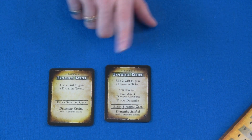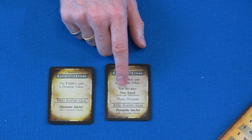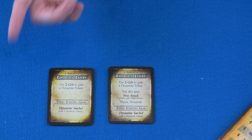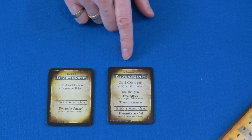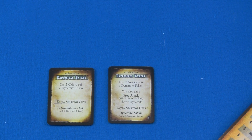Next up is the Bandito. Like the Lawman, not too many changes, but the important change for the Bandito was the Explosive Expert. We still have the ability to use 2 grit to gain a Dynamite token, but we now see that once per adventure, you can make a throw Dynamite as a free attack. That's a cool mild change. Is it going to change how I level up the Bandito? Probably not, because most times when we play the Bandito, we go for Dynamite anyways because Dynamite is so darn cool — dangerous, but cool. Getting one free attack once per adventure kind of makes the Bandito just a little bit cooler and gives them a little bit extra special power.